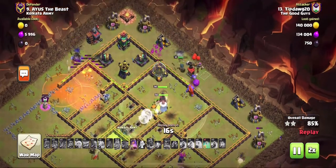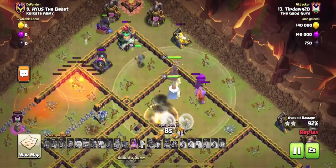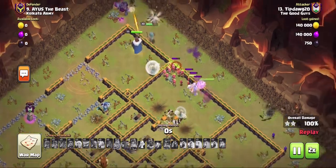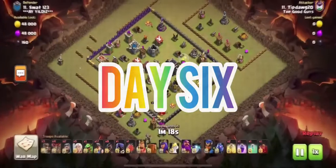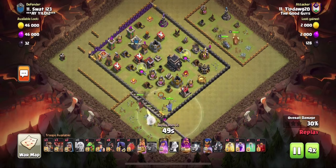Don't forget cleanup wizards. I've had many attacks time-fail because my queen, RC, or leftover troops had to go back for buildings missed on the initial entry. I typically bring two or three cleanup wizards for every attack. This strategy is not as fast as a LaLo attack, but following these steps every super bowler attack can definitely help.